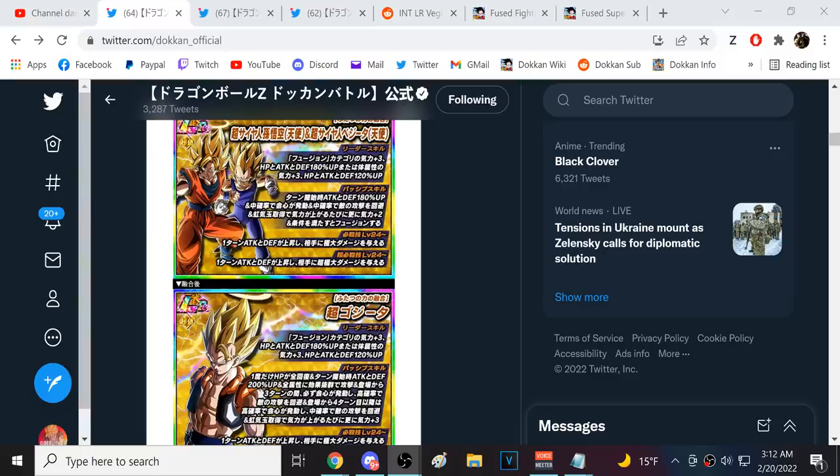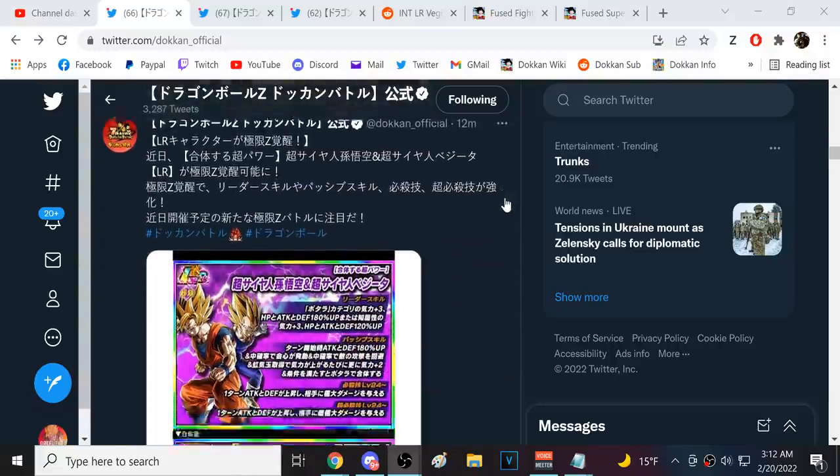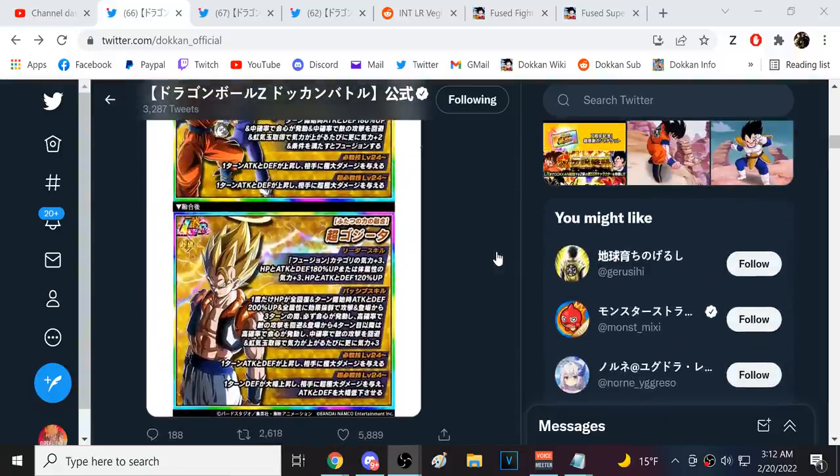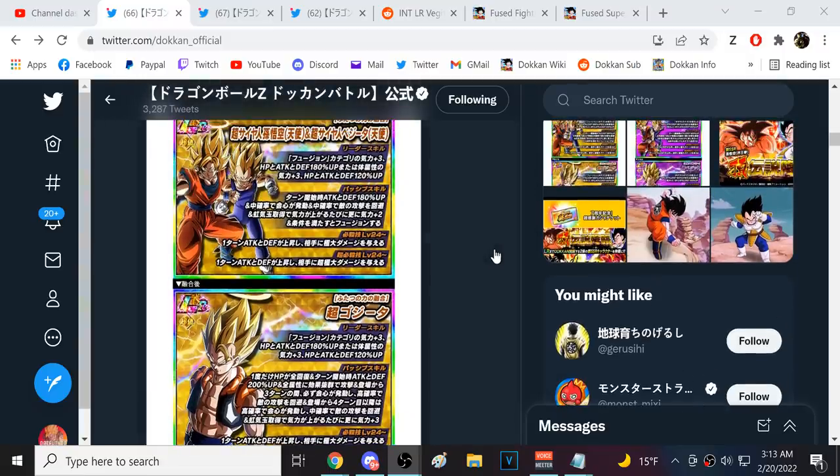Alright guys, we're back for another Dokkan Battle video. We have the EZA details for the three-year anniversary LRs: INT Super Vegito and PHY Super Gogeta, both released four years ago. I anticipate these units are going to be very good, because LR Goku and Frieza had a very powerful EZA — much better than pretty much all the other LR EZAs outside of Broly.